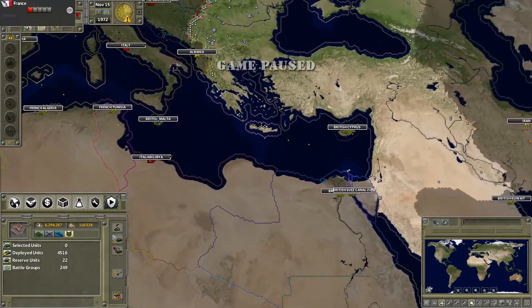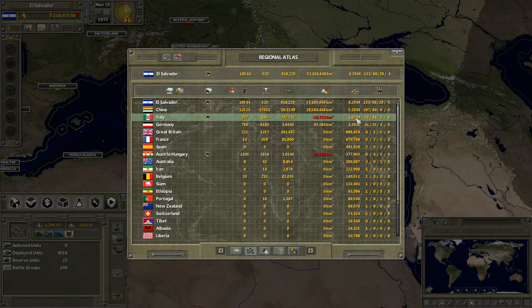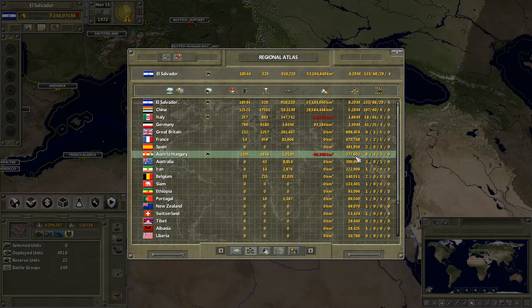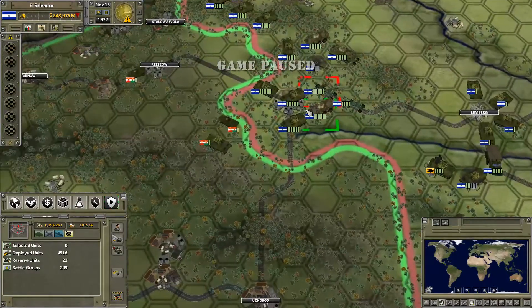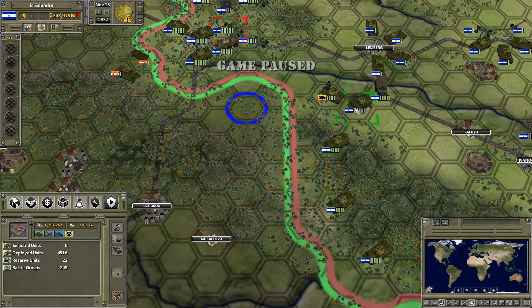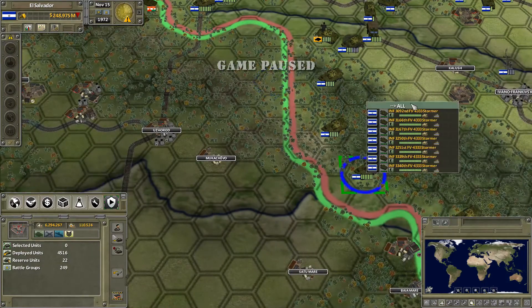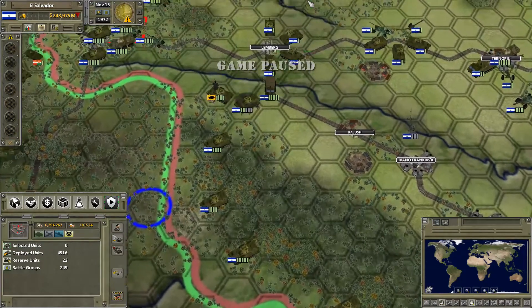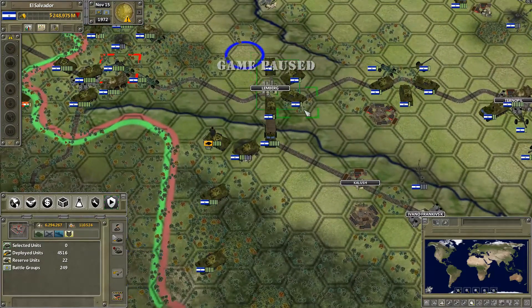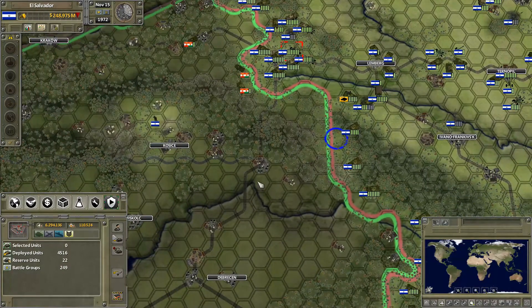I think we may have sunk enough of the Italians. How much army do they have left? It's about still the same. Hungary has lost a fair bit and they've started losing some decent amount of land now, although we are pushing in fairly slowly. We could probably move around here a little bit.